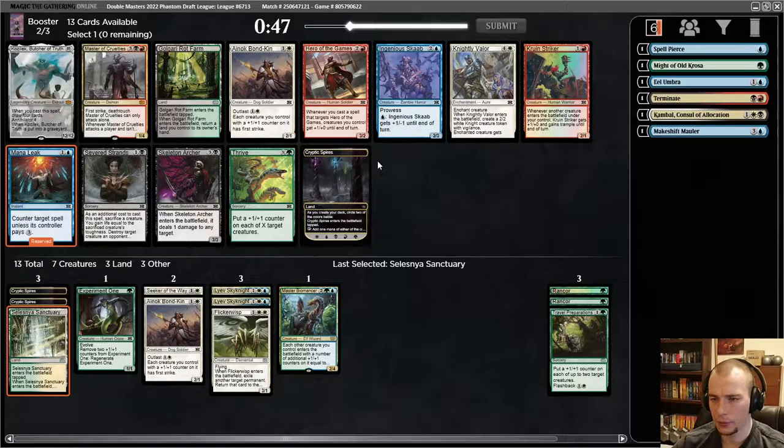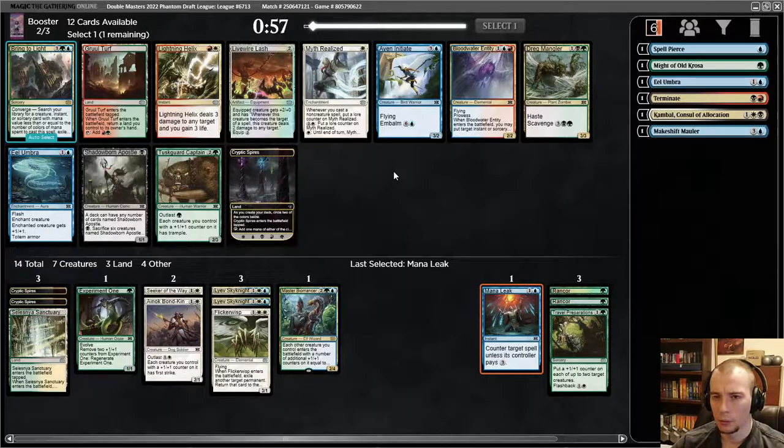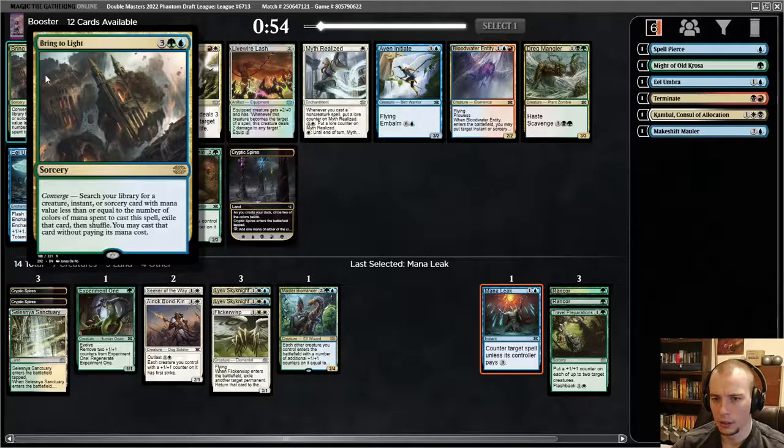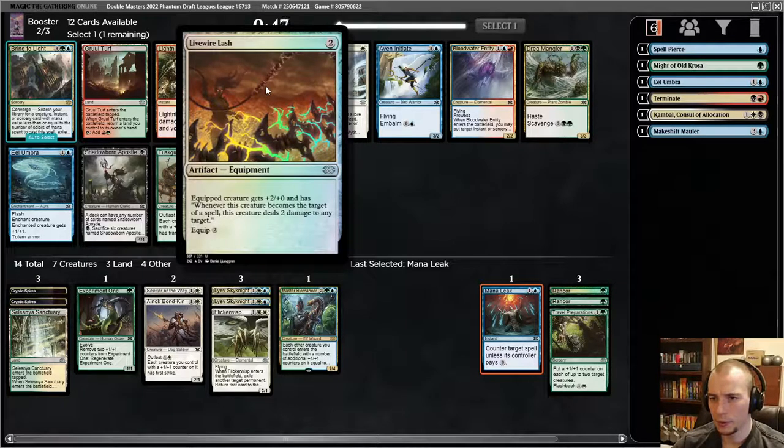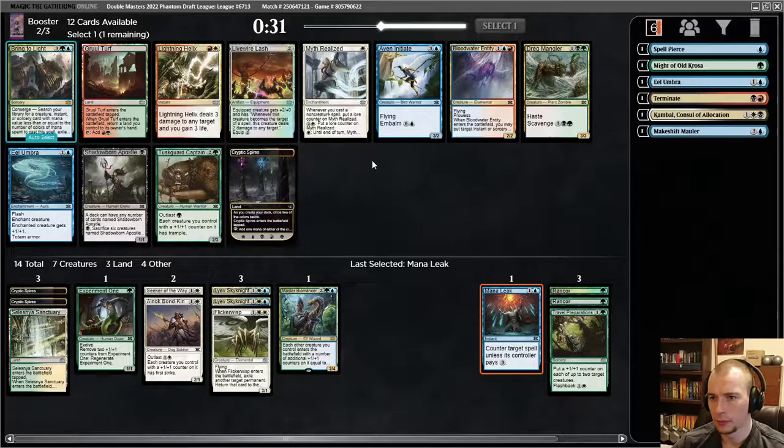I love seeing Coiling Oracle randomly. It feels right even though we're trying to play the board — Mana Leak is still good. I don't care about Thrive too much or Rot Farm — let's just take a little bit of interaction. We've got a Gruul Turf and Bring to Light. What is this one? When this creature becomes the target of a spell it deals two damage to anything — that's kind of interesting. I haven't played with it yet and none of the rest of the stuff is that exciting, so let's give it a shot.